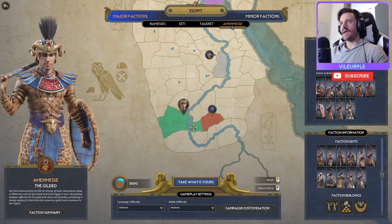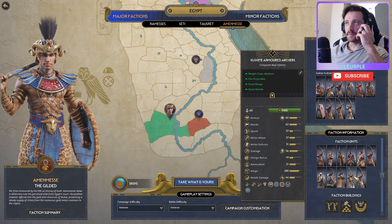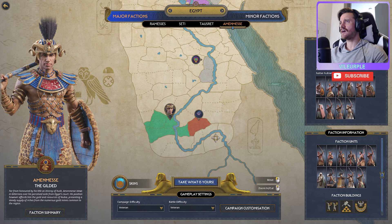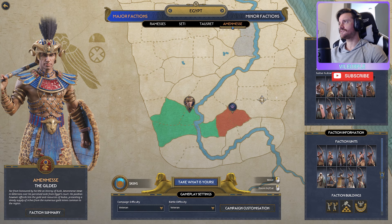I played a lot of Amin-Mess in vanilla Pharaoh and he was a lot of fun, particularly with the archers he gets — the Taceti longbowmen and the Kushite armored archers. With the new lethality system I'm particularly excited about giving this faction a go. We're going to play the first 10 turns, show you the ins and outs and how I would play this. Hopefully we're surviving till turn 10 and it sets you up for success if you're using this as a guide.